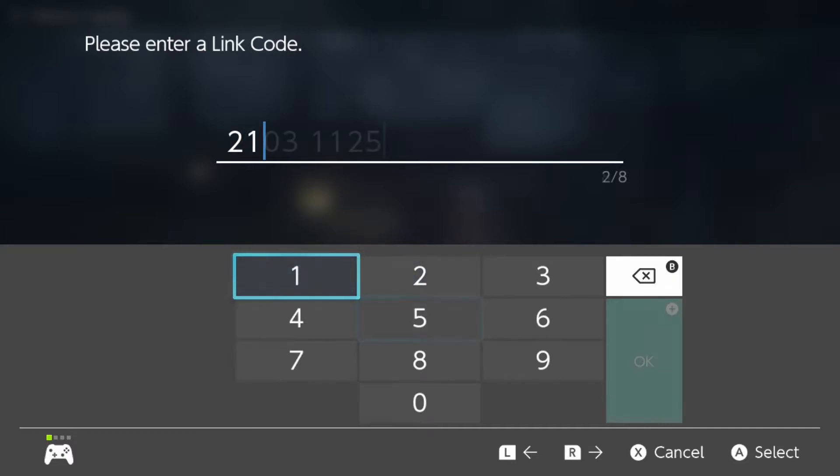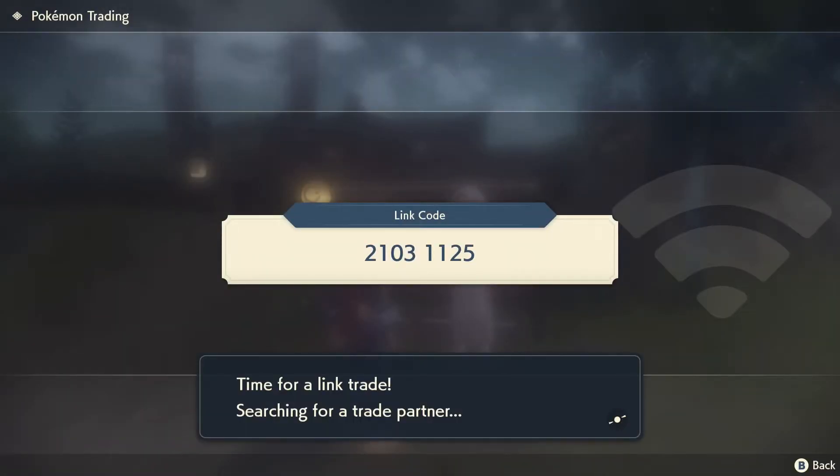Step number 4, enter a link code, a random 8-digit number you and your friend decide on, and press start to look for your buddy.